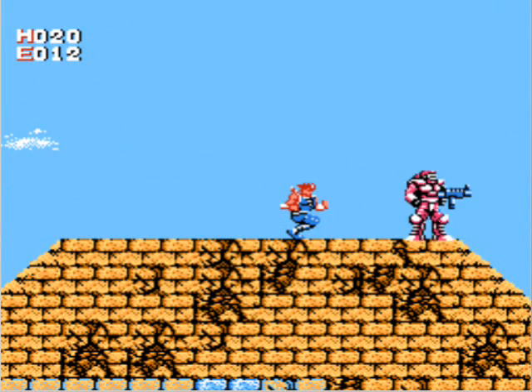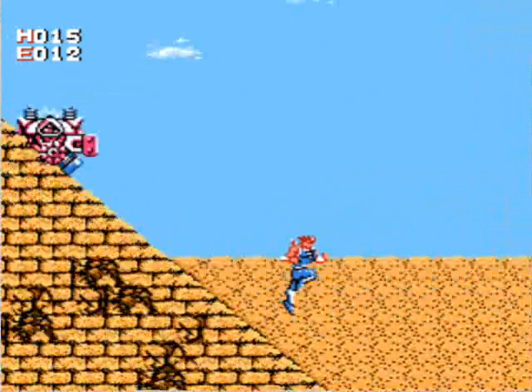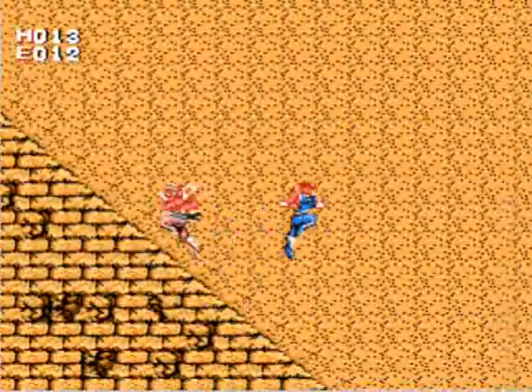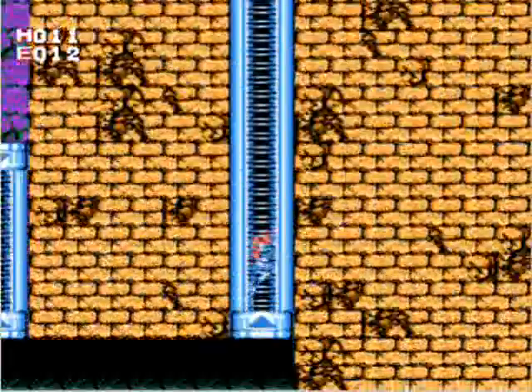Ducking next to these guys will make the bullet pass right through your head doing no damage, because Strider's a thick-headed sumbitch. I forgot to mention that unlike the Mega Man slide, Strider has to slide by holding down and the direction in which he wants to slide.